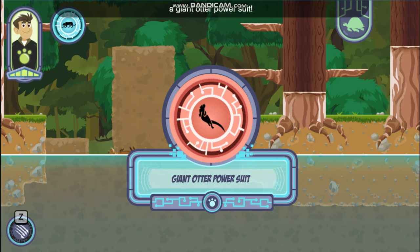Here you go! A giant otter power suit. You can use it to call a group of otters to help you out. You can use it to find the creatures Zack captured and rescue them. Alright, let's go free some creatures!